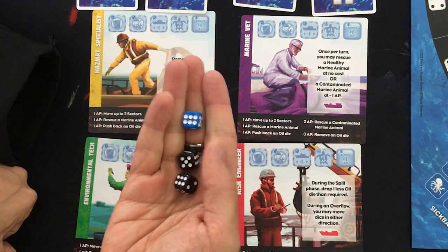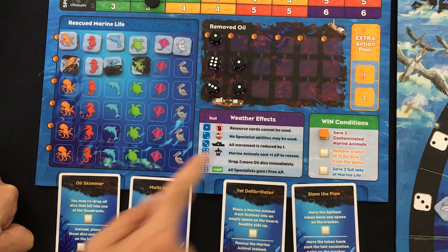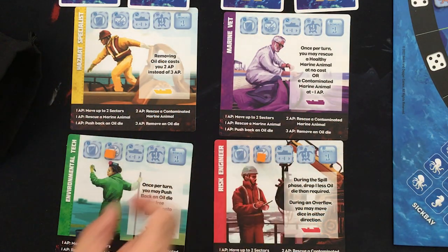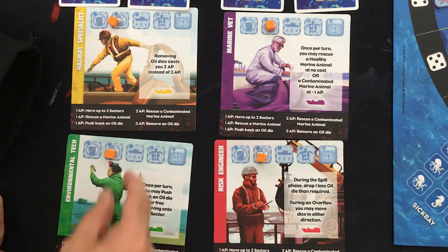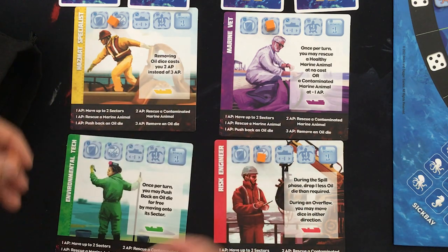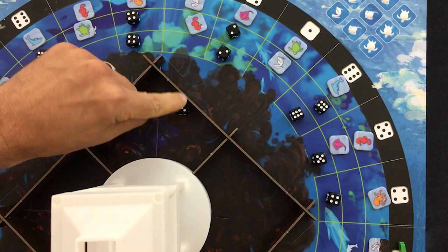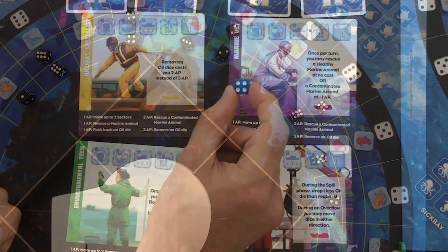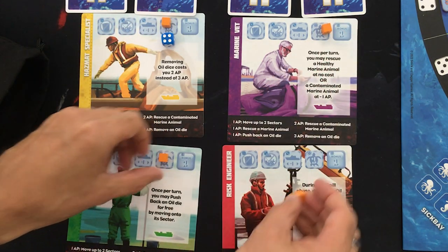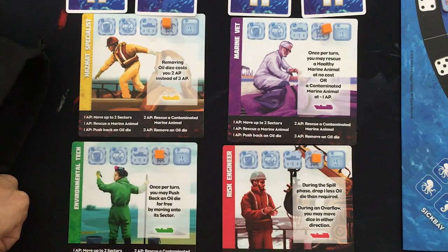Now for the environmental tech — we finally got a blue weather die. When you get one, you roll it and it activates one of six weather effects listed on the board. Six is the only positive result: we all get plus one action point on our next turn. Whatever result is rolled, we mark it on each player board, and at the end of each specialist's turn the cube goes away. Basically the weather lasts for a full set of turns. We were hoping for that magical six — no such luck. We got a three and a five: the four effect is plus one AP to rescue animals. This die is removed from the game and doesn't go back in the bag, so you'll have at most four weather events in the entire game.